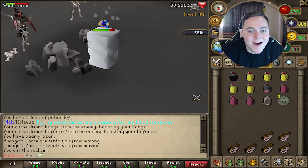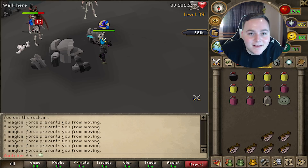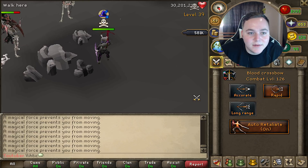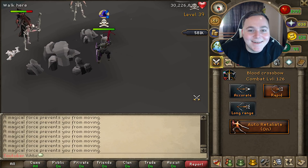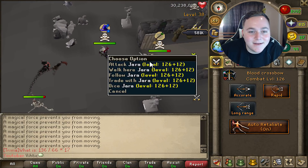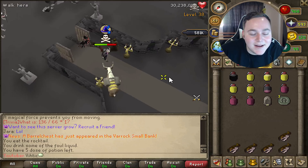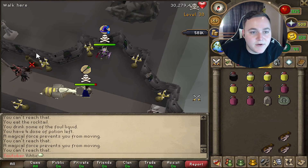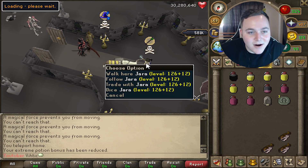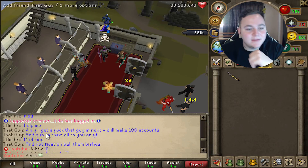Oh shit, somebody's trying to PK me — who's up there? I can't even see him. Oh I'm coming — put auto retaliation on, let's go! You better be afraid, Jara. Oh he's got pretty decent gear. I'm getting hit by the reaper too — I've gotta get the fuck out of here. Can I get unfrozen please? Who's that? Jara — fine, fuck that guy.